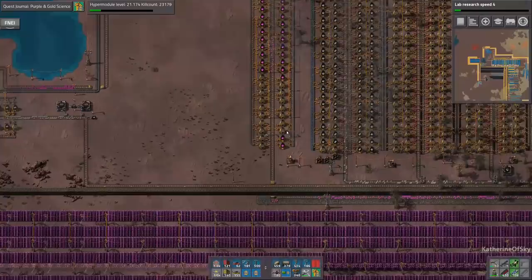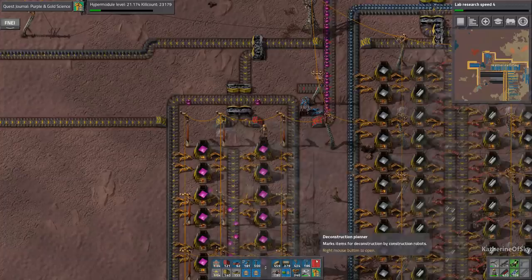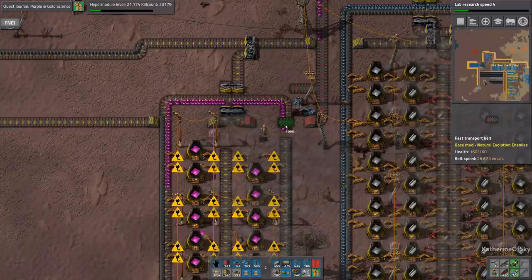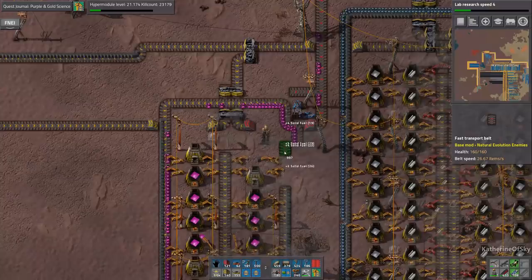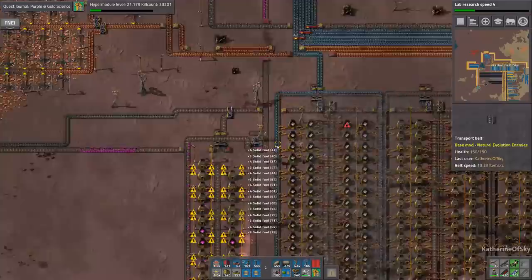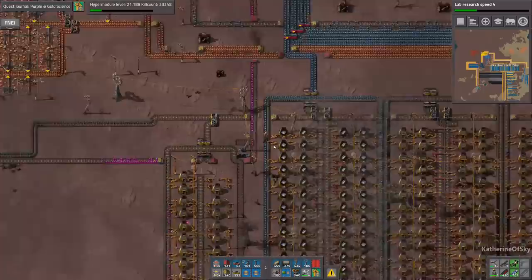We need to get rid of these guys because they're too small right now. Actually, what we could do is just do one side at a time, kind of increase one side at a time. There is no solid fuel on this line — that is not good, that is really not good. Why is there no solid fuel? In any case, it does need to be fixed — that is a bad thing to happen, I need that to get sorted.